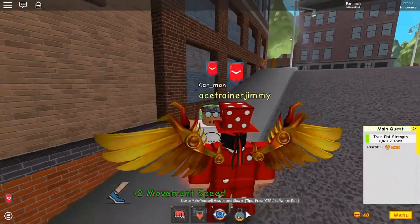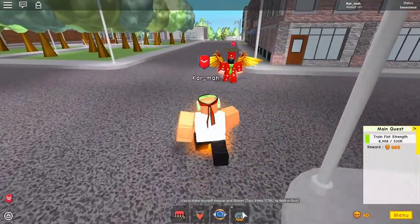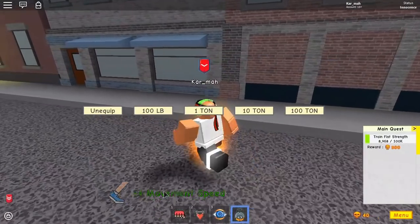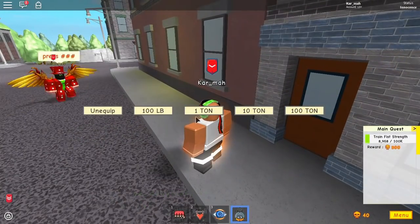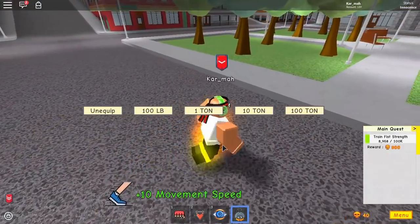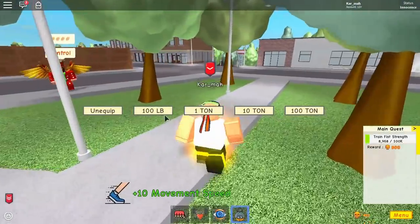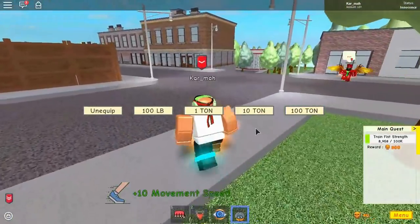Basically, when you get these weights — which it won't take long but you'll get them eventually — they give you weight and when you get weights they'll increase your movement speed or your jump force by a certain amount. The more weight you put on, the more it will give you. But you might not be strong enough. For 100 pounds it's easy, 1k pounds is easy, 10k pounds easy.